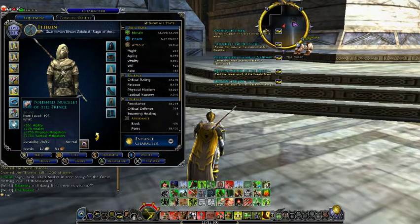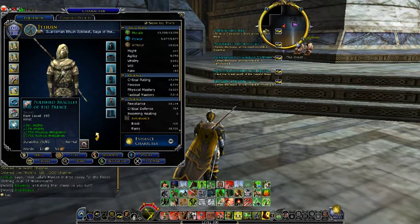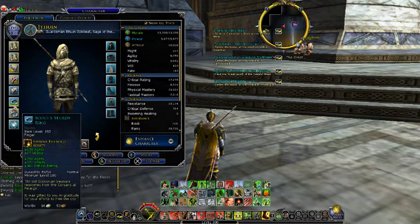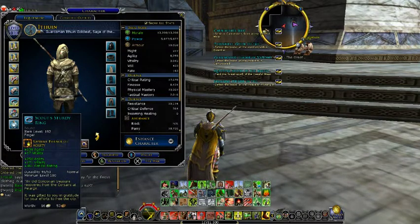I'm pretty sure I found it in Central Gondor — actually it's either from Central Gondor or the West Gondor quest pack. Then for a ring, I still got this blue Scout's ring. I'm really looking for the gold one. I'm burning Pelagius every day, but I haven't been as lucky as other people to get it. So far it's still a blue one. This is what I really want to improve.